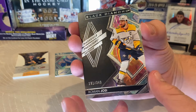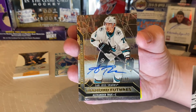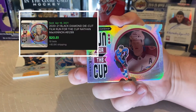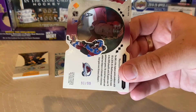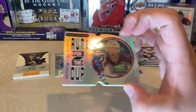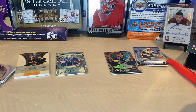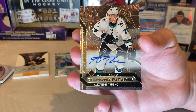Our final card is — Roman Yossi was the base card, but the actual final card is Nathan McKinnon, 'Run for the Cup,' number 91 of 99. That's pretty neat! I thought that was the big hit of the box. And there's also an Alexander True, San Jose Sharks autograph, out of 299. Two autographs in one box, plus a single emerald — this is a loaded box for sure.